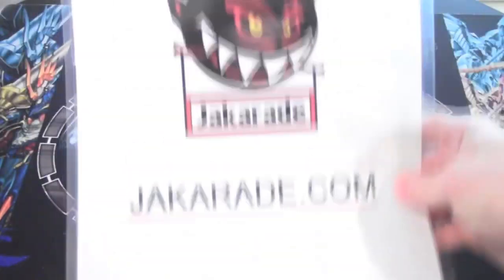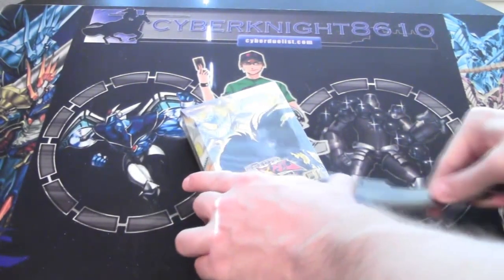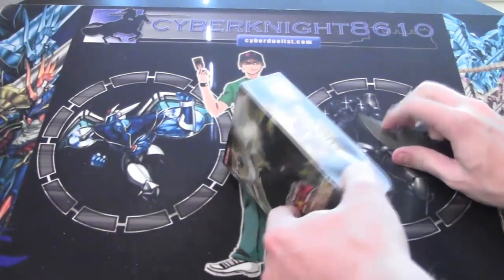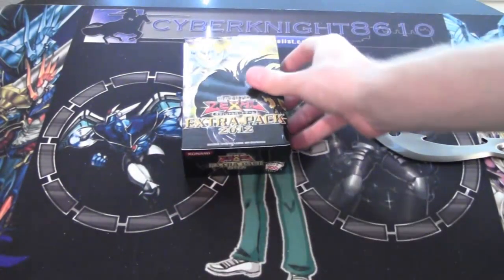We got this from JackRaid.com — be sure to check them out, the link will be in the description. You can get a free pack of a Gold Series pack if you check out and buy something from them. It has to be over $10. All you gotta do is enter my username, Cyberknight610, in the coupon code on the checkout page and you'll get a pack. It doesn't count on shipping though, so the item itself has to be $10 or over.